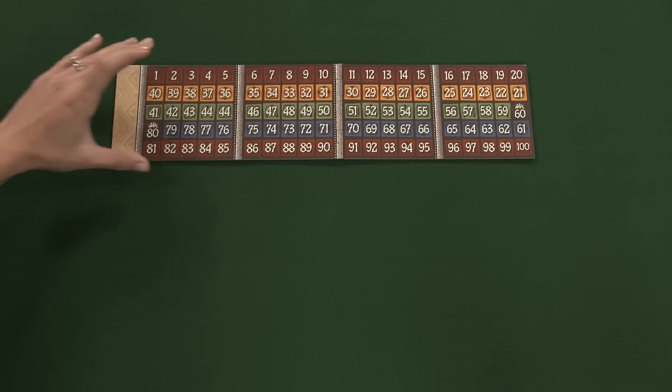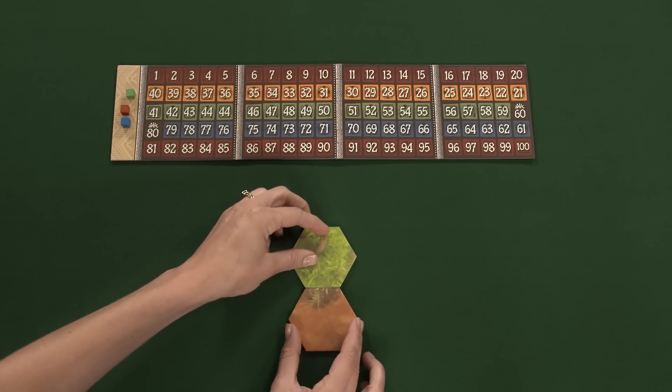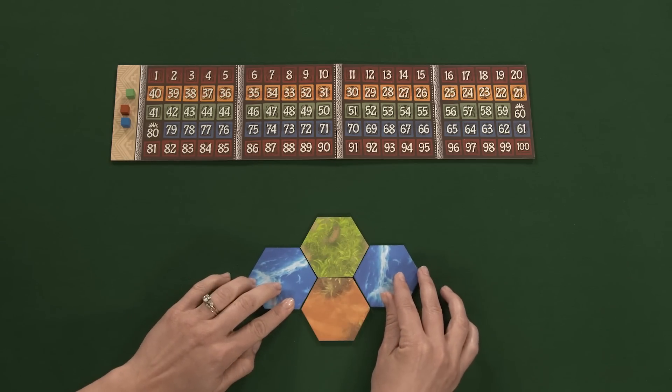Place the scoreboard on the table and place each player's score marker on the starting space. Next, create the initial landscape of one desert tile, one grassland, and two waters.